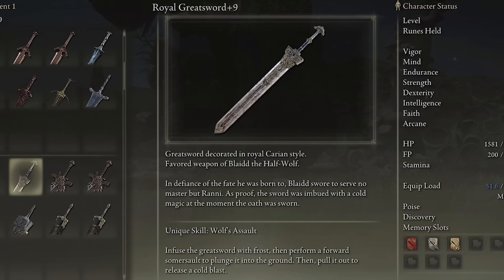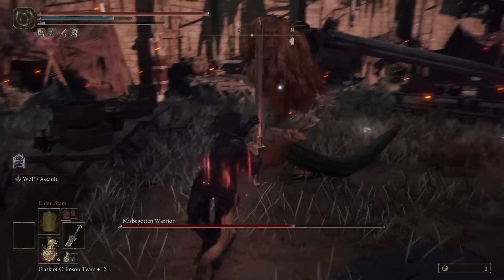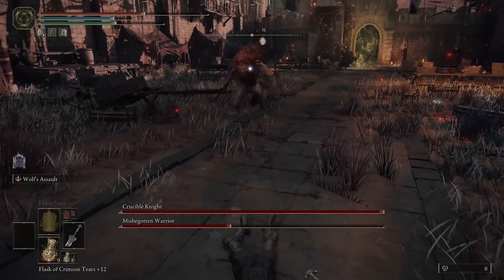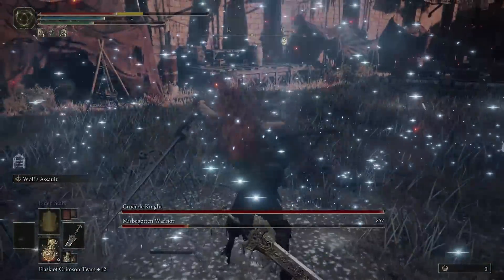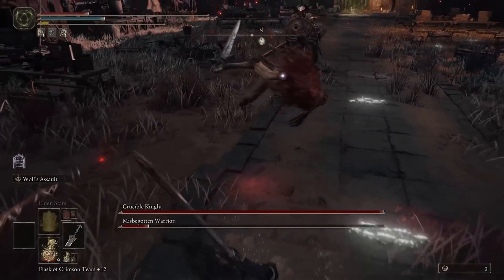Up next is the Royal Greatsword, a colossal sword with the unique skill Wolf's Assault. When you use the special ability, it does a forward somersault into the ground and just does a big explosion of frost damage. I don't really have too much to say about it — it's an okay weapon. It definitely got buffs from this update, it's just not as good as some of the other frost weapons. If you're going for straight-up frost damage I would go with the Death Poker instead. But this is definitely a good choice, a good all-around weapon. It's just not going to insta-kill bosses or put the game on easy mode by any means. I'm putting it at B tier — it's a good average weapon, and if you make your entire build around it you can make it even better.